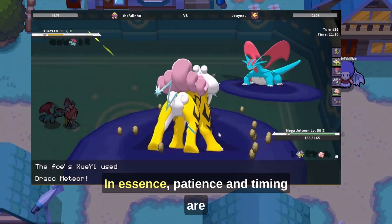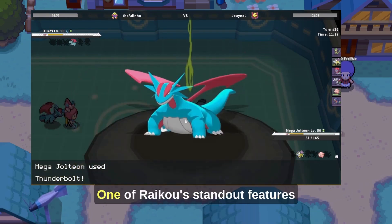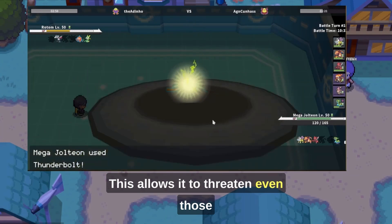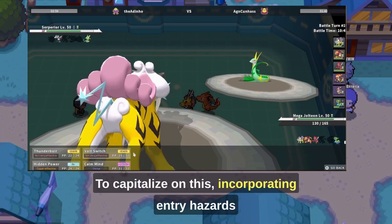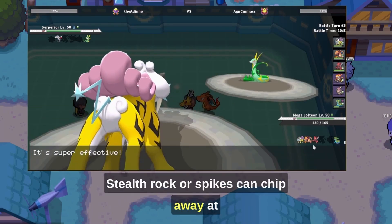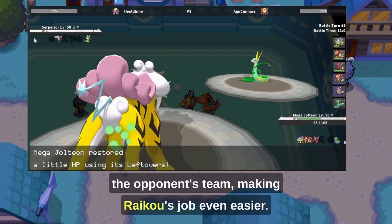In essence, patience and timing are key to unleashing Raikou's full potential. One of its standout features is its versatile move pool, allowing it to threaten even Pokémon traditionally seen as counters, especially if they've been weakened. To capitalize on this, incorporating entry hazards into your strategy can be pivotal. Stealth Rock or Spikes can chip away at the opponent's team, making Raikou's job even easier.